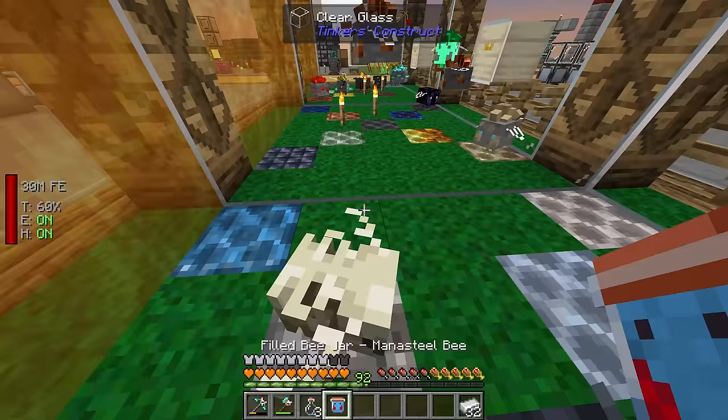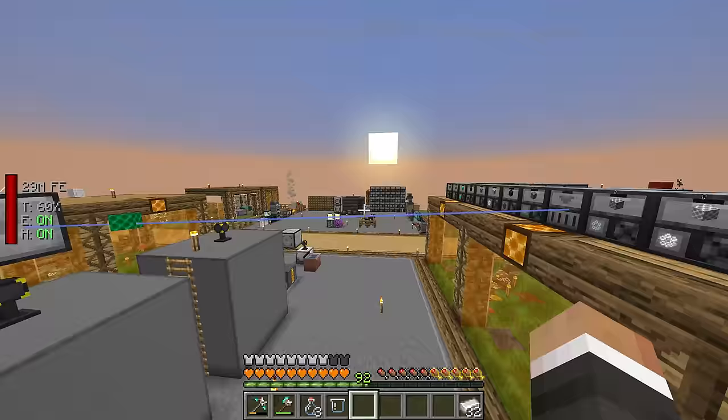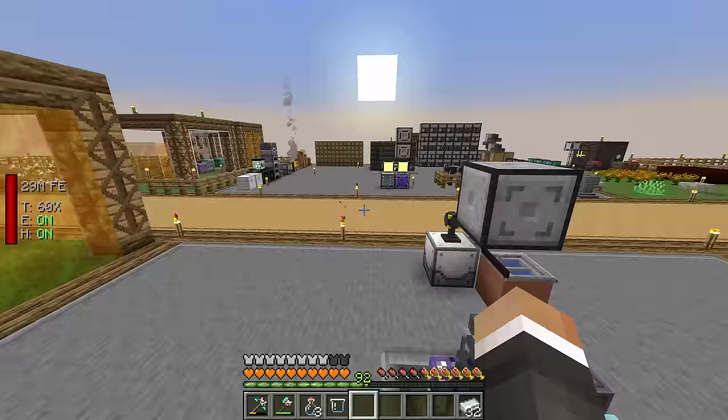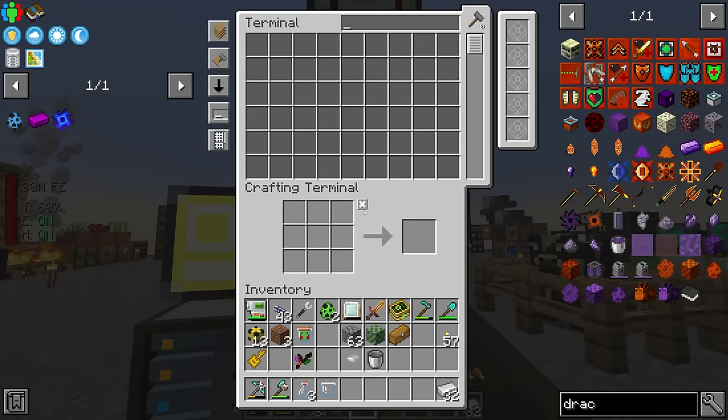Let me grab that mana steel bee and get it in the apiary to continue producing mana steel. Once we have enough mana steel combs, we'll use those to make the terrestrial bee nectar block, and once we have that, we'll use it to hopefully get some terrestrial combs. I want to basically upgrade all the apiaries right now — we've got space for six.